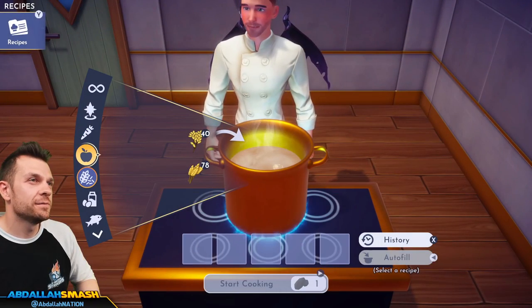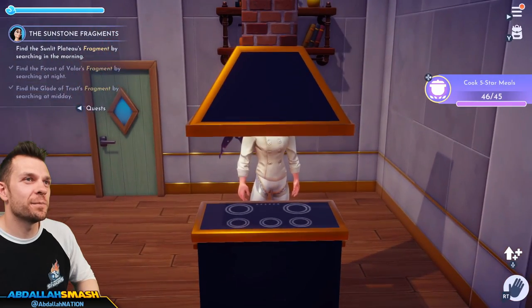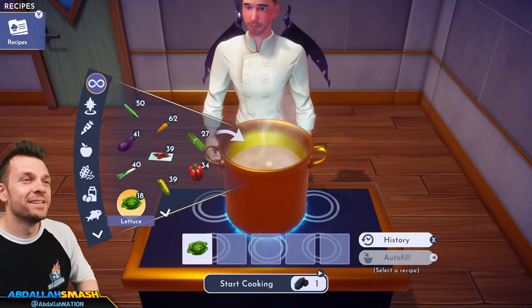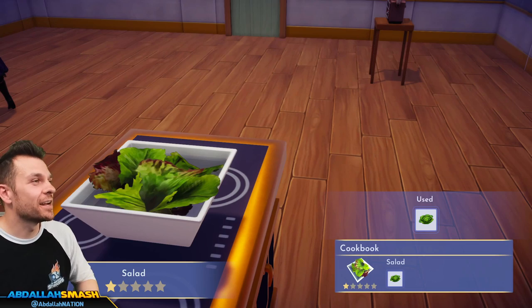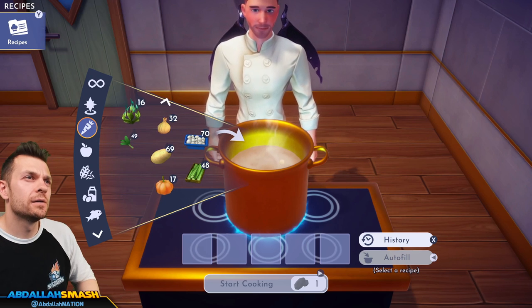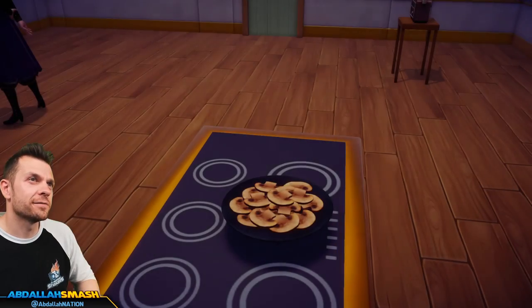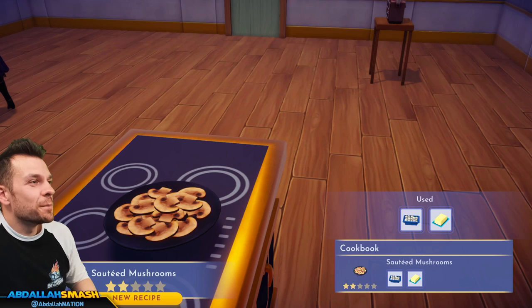We're going to make a basic salad by just throwing some lettuce inside the pot. A pot of boiling water and you get a salad out of it. Then sautéed mushrooms with a little bit of mushrooms and butter.